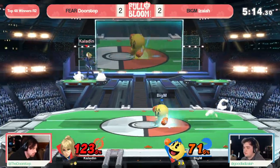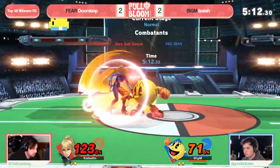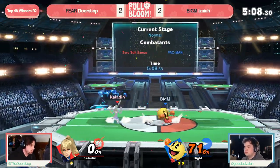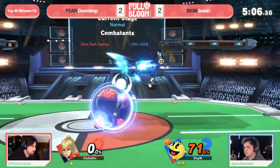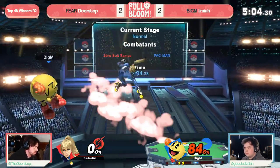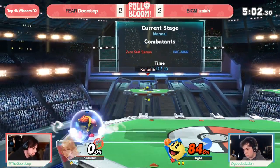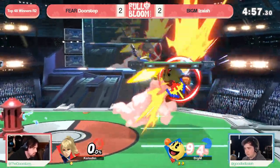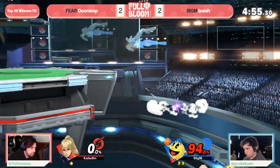And this is looking very scary. Bell in hand — you don't want to be going down a stock, and you are going to do so all the same. Isaiah now on the verge of upsetting Doorstop here. And in the second that stock got taken, the crowd starting to heat up in the background — you know they are pulling for this upset to happen here at Full Bloom.